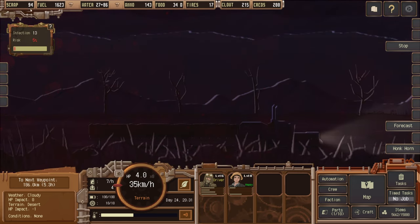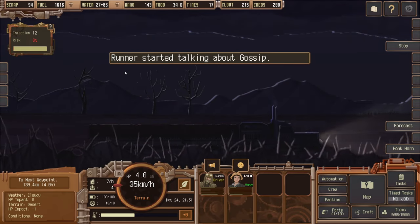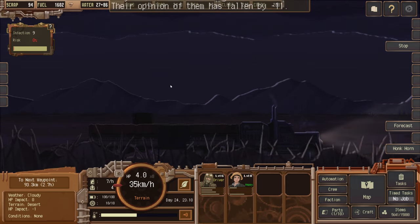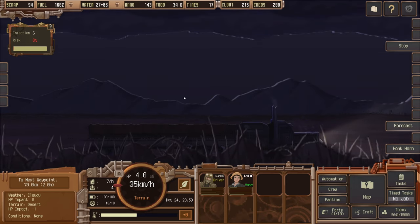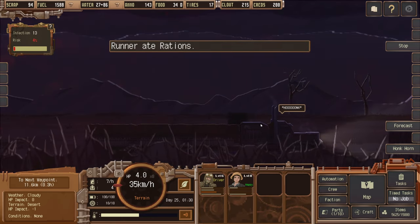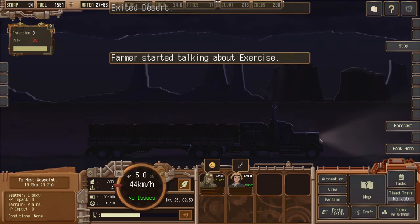We barely have any scrap left. We probably should have taken a mission at that last city — there might have been one literally going to our next destination. Exiting the desert — speed increased.